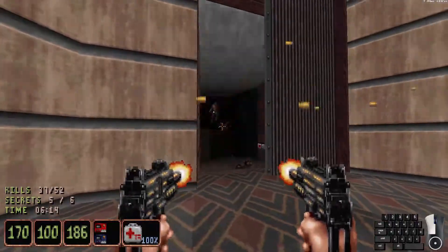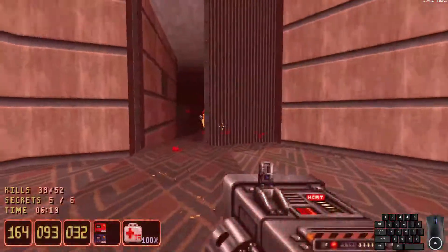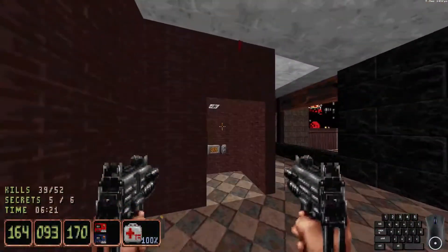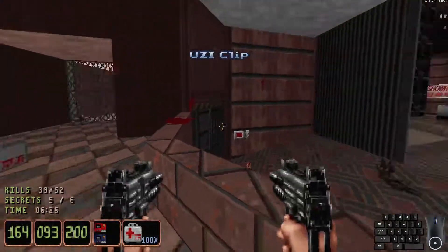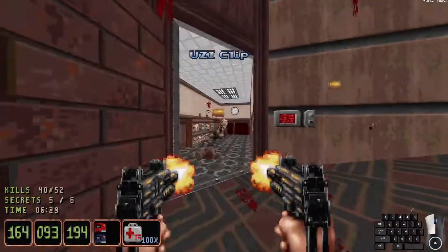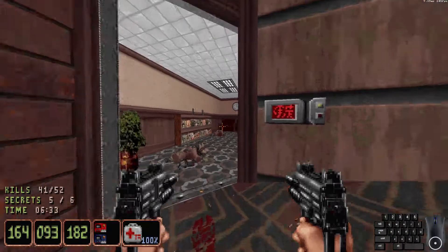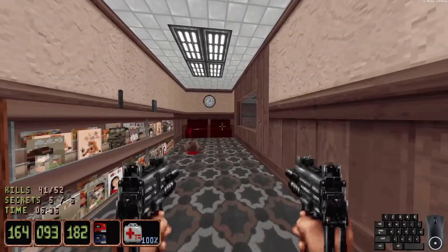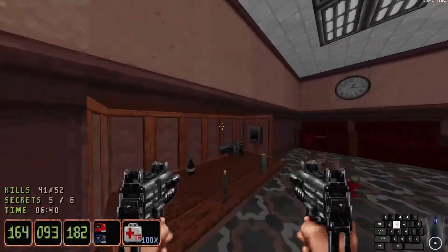Now that we have the red keycard, we can go in the red keycard door, which is right here. Inside this tiny little room, which leads to what looks like a mechanic's garage, is the sixth and final secret. This one's kind of unique — you have to turn off the lights.